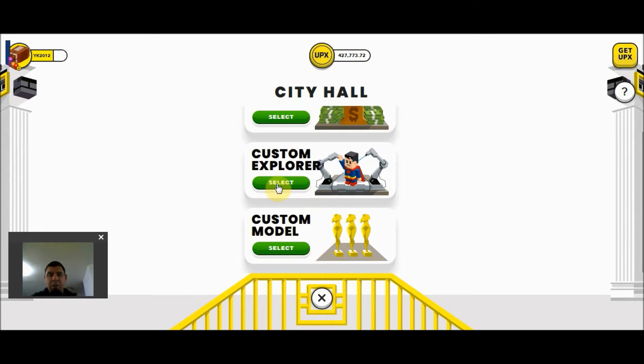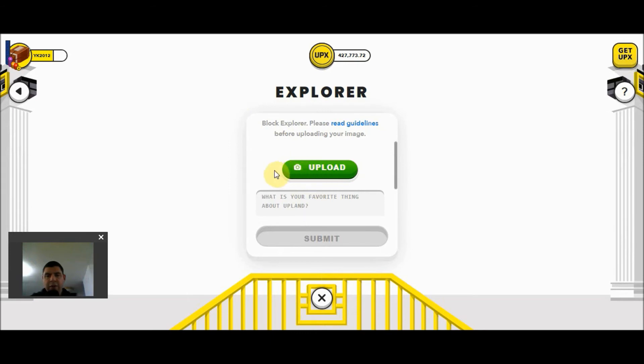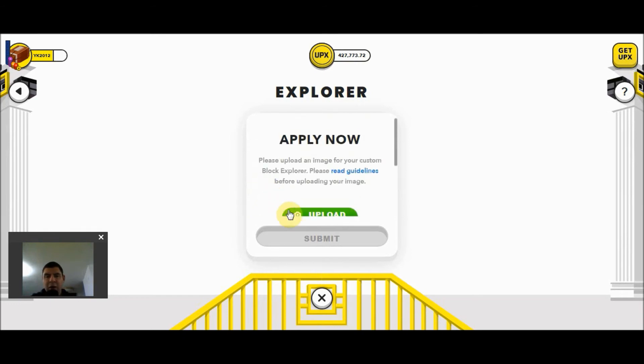I'm going to click on the custom Block Explorer now. Here it's going to ask me three different things: the first is to upload an image of what I would like them to base their design off of; the second is what is your favorite thing about Upland; and the third is to provide a block story about your custom explorer that is less than 420 characters long. The block story text will be minted into your NFT. These details — what exactly your image and story can include — are detailed in the guidelines, the link for which I have included in the bottom of this description.